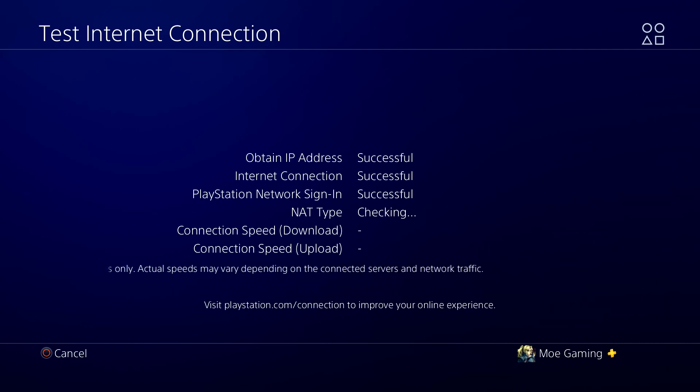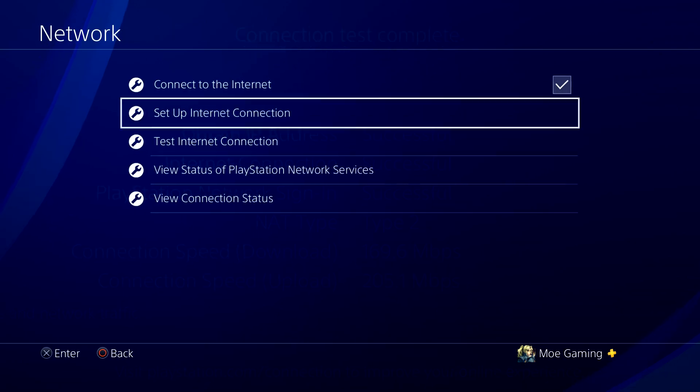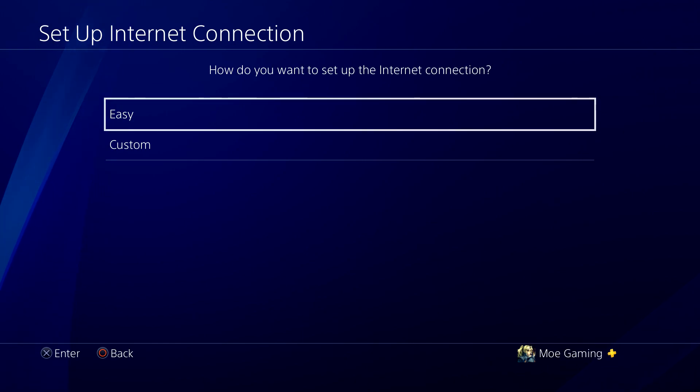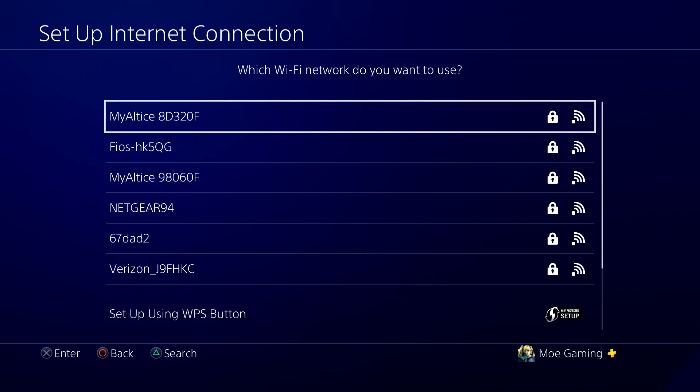If that still doesn't fix it, there's another quick workaround. Same thing — go to Network, Set Up Internet Connection, and you're going to have to use Wi-Fi for this one. Turn on your phone and set up a mobile hotspot, then connect your PS4 to it. A lot of times the issue is due to the network connection from your router, so connecting both players through a phone hotspot can work around it. This is a last-resort option, but it's worth trying.